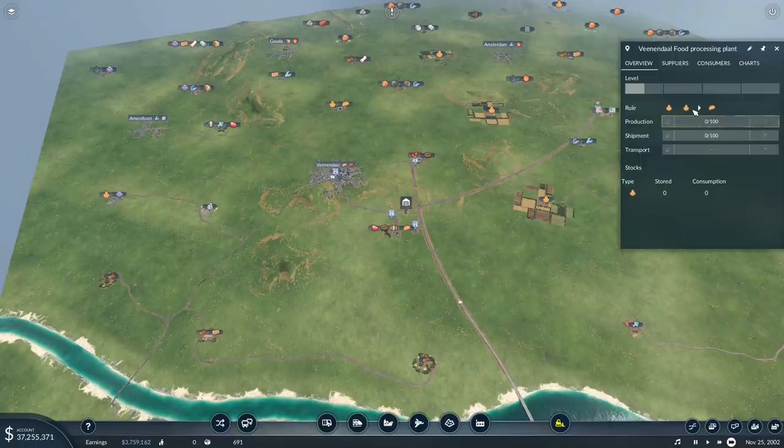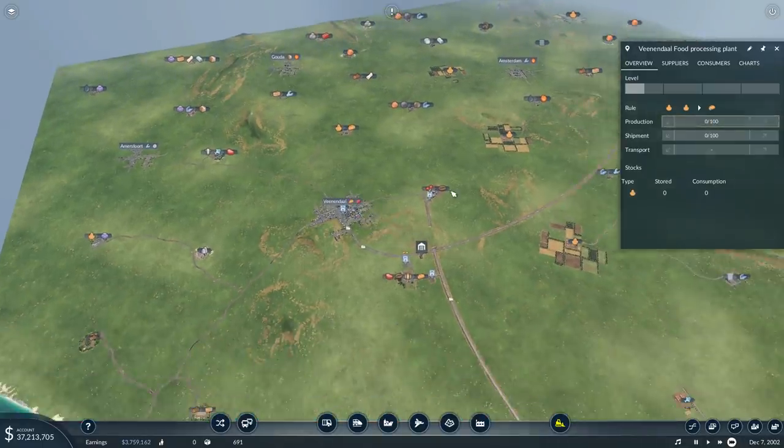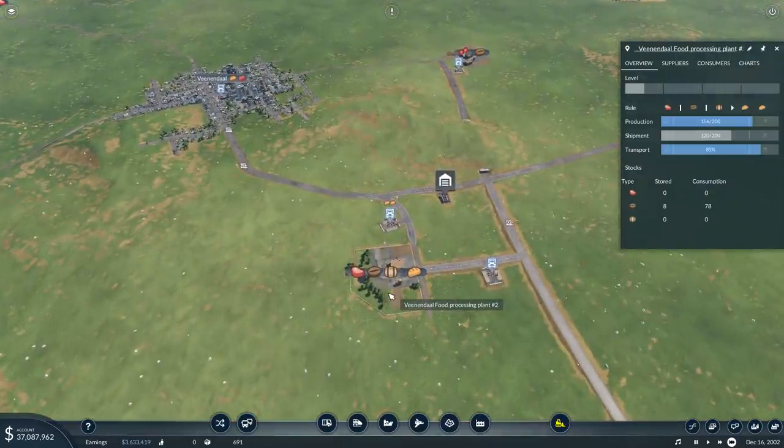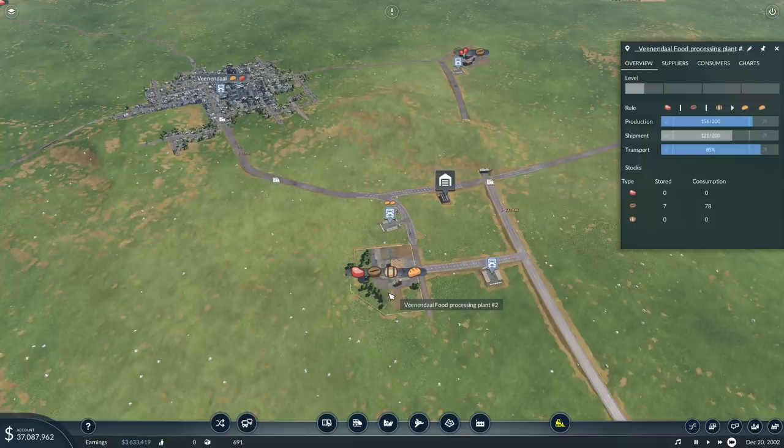You deliver two bits of grain and you get one bit of food. Done. Ship it to a town and you're making a profit. That's fairly easy. If you want to go for something a little bit more elaborate, you can use one of the food processing plants that gets added by the Industry Expanded mod.